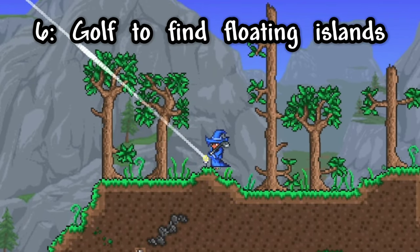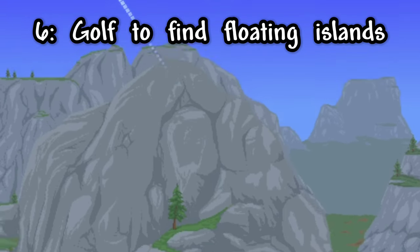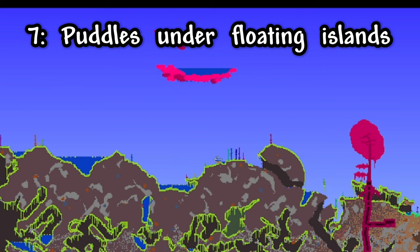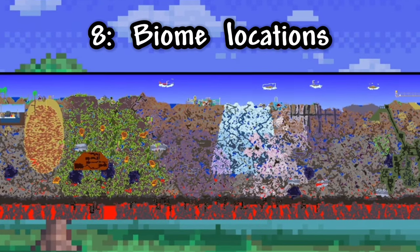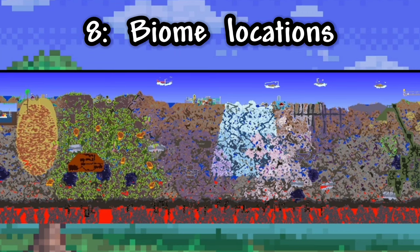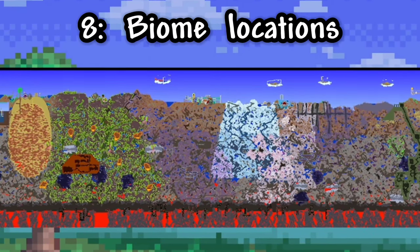Something you might have trouble finding is your floating islands, but you can just golf into the air to move the camera into the sky, which will let you see if there's anything up there. Another tip for finding floating islands is to look for small puddles on the ground, as they are sometimes directly under floating islands. Also remember that your dungeon and ice biome will always spawn on the same side of the world, which is the opposite side of where the jungle spawns.